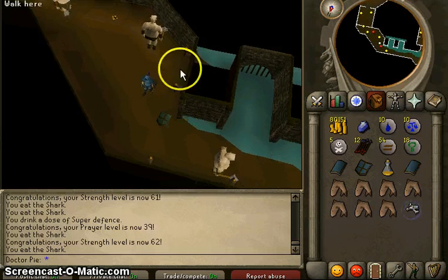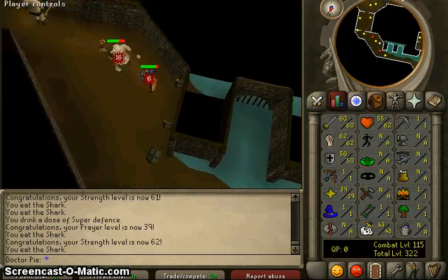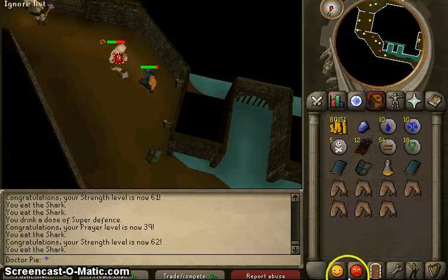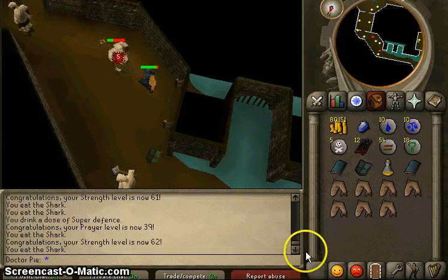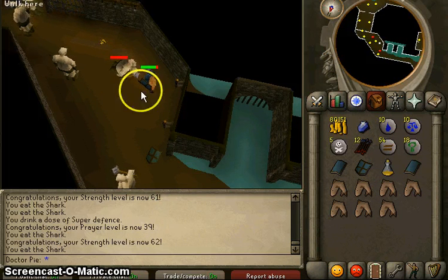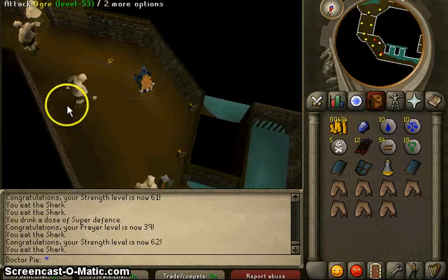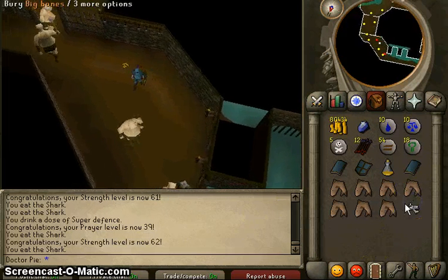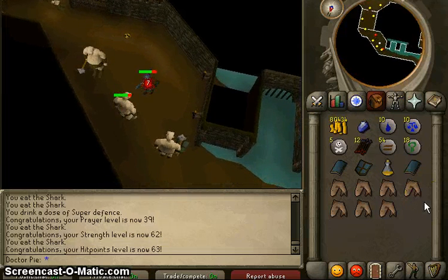What level do you think I need to be able to kill Iron Dragons? Oh yeah, we surpassed level 100 — we're at 115, that's always good. I think I should get rid of this little icon thing around my mouse. Like, the video just makes it and you guys see it and it's just annoying.